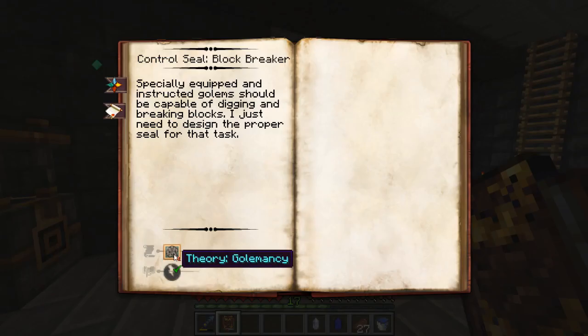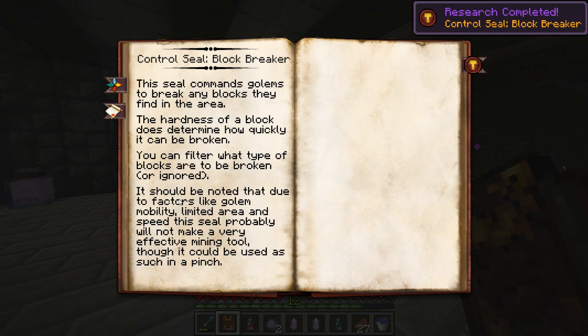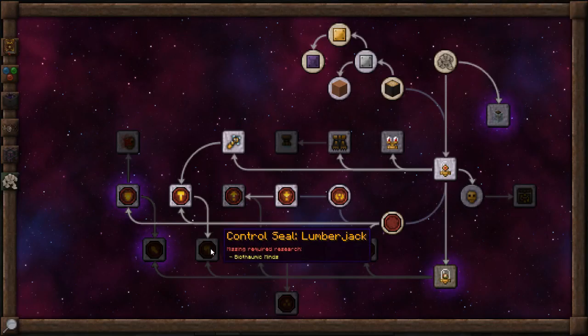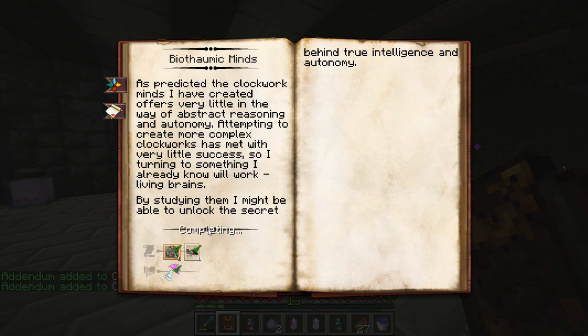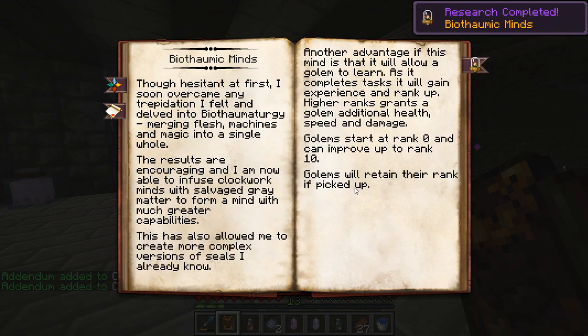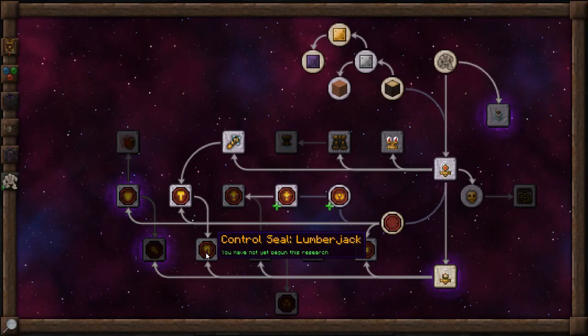Next up is the block breaker - so once again another golemancy research. All right, time to finish up block breaker - got that done. You can filter what types of blocks are broken. Now we need to go to biothalmic minds. So predictive clockwork minds have created very little in the way of abstract reasoning and autonomy. Attempting to create more complex clockworks has met with little success, so I'm turning to something I know will work - living brains. By studying them I might unlock the secret behind true intelligence and autonomy. We have completed that.